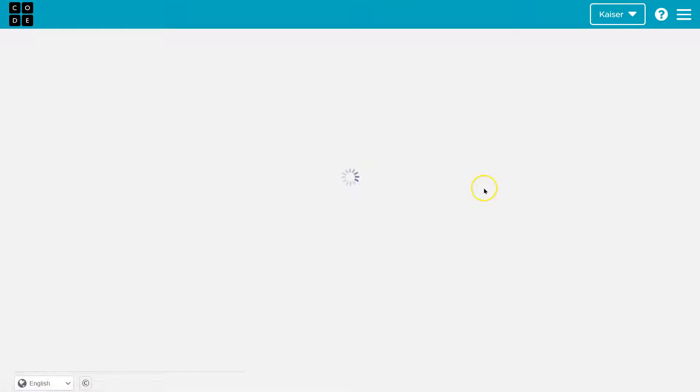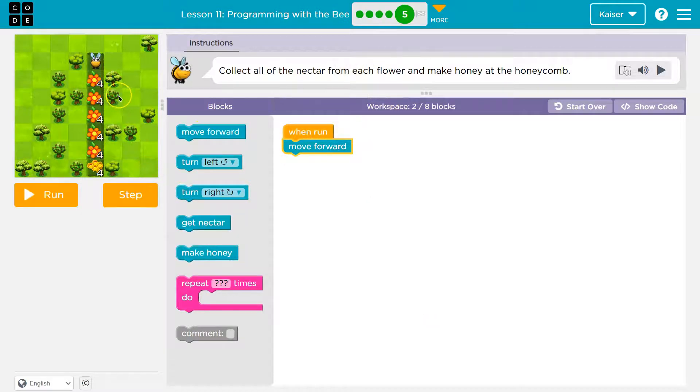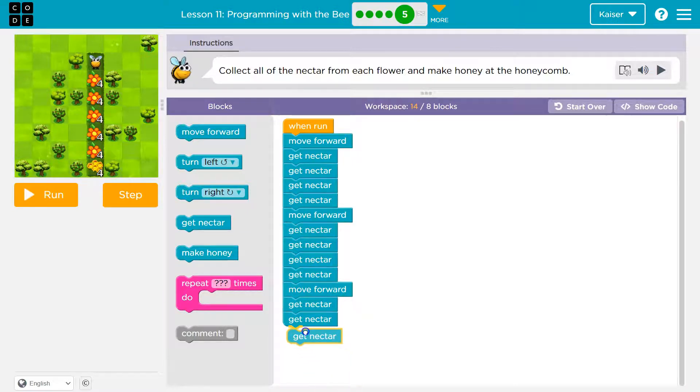Get Nectar and make honey. Collect all the nectar from each flower and make honey at honeycomb. So I have one block and can use up to eight. It looks like I need to move forward a lot — one, two, three, four, five, six times. Let's start with one move forward. Each time I move forward there's nectar, and I need to get it four times. Let me hit run. Move forward one, two, three, four. Got all the nectar. Then I'll just keep going — move forward again, then get Nectar four times. There's another flower, and I'm going to go over on blocks, but we're testing.